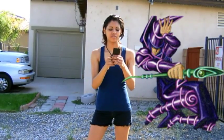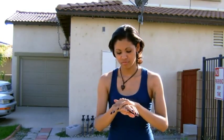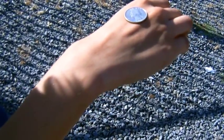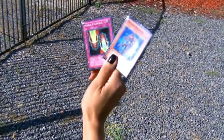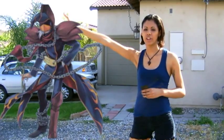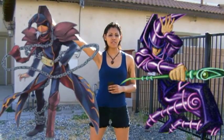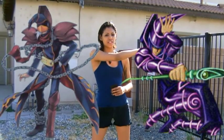My turn. I activate the spell card Coin Toss — also called Cooper Bings. Heads, I draw two cards; tails, you draw two cards. It's heads, which means I get to draw two cards. I summon Ga Ga Ga Magician and activate his effect to turn him into a level 7 monster. I will now overlay level 7 Ga Ga Ga Magician with level 7 Dark Magician.